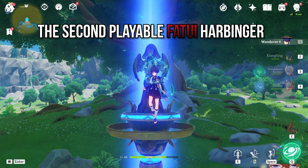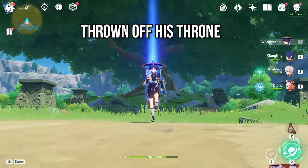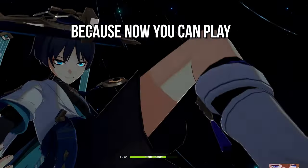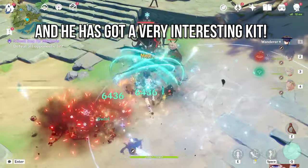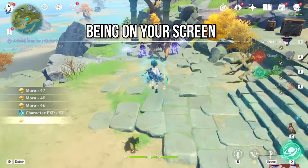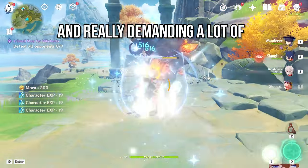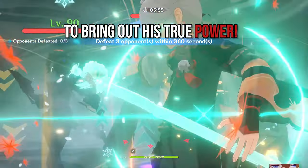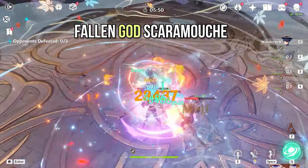The Wanderer, also known as Scaramouche, is the second playable Fatui Harbinger. My king Tartaglia has been thrown off his throne as the only playable Fatui Harbinger, because now you can play the Wanderer. He's Anemo and not Electro, and he's got a very interesting kit — being an absolute main DPS on your screen 90 to 95% of the time, demanding a lot of support, shielding, and buffs to bring out his true power. So how do you build the one and only Fallen God Scaramouche?